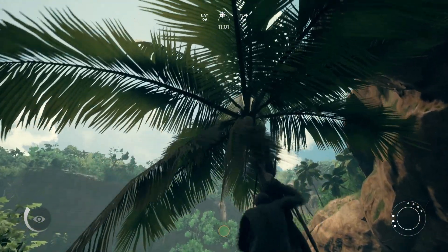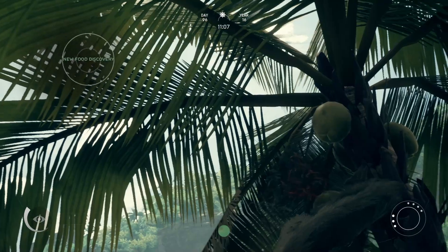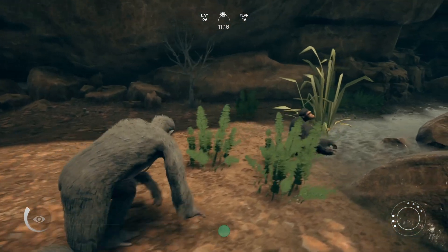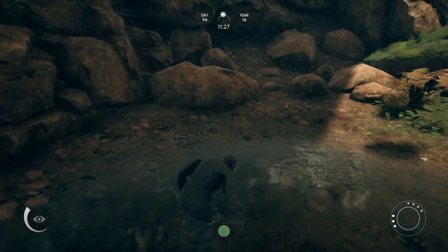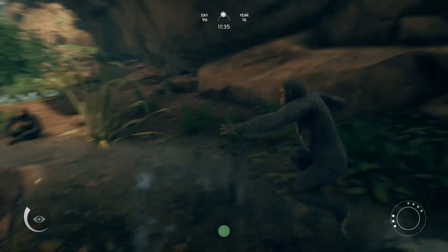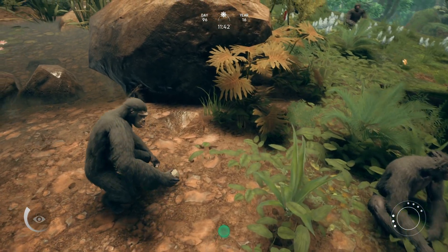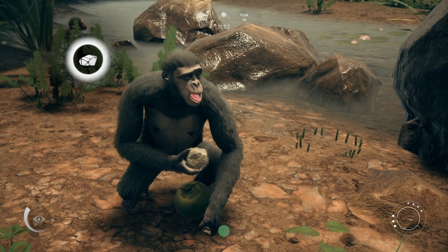I grabbed some coconuts. I found out how to drop out of a tree quickly. If I put that there and get one of these rocks, let me see if I can use it to bash that open. The movement of the game is pretty fun once you get the hang of it. It's not gonna let me use it — it's saying it's not edible in its current form.